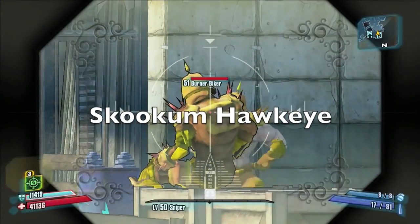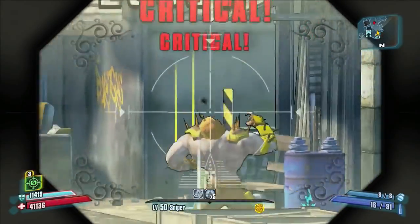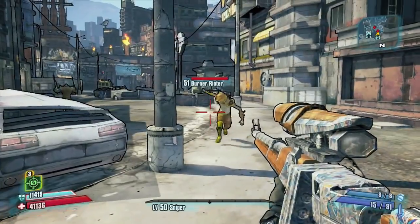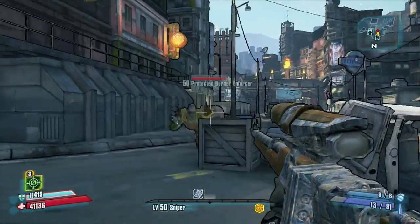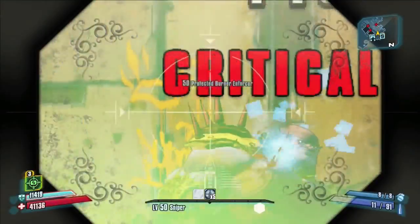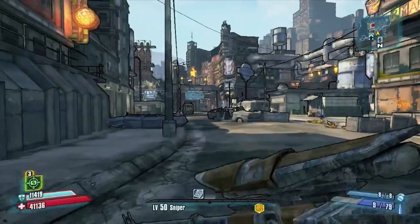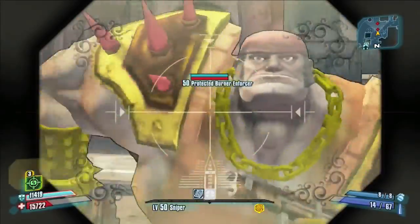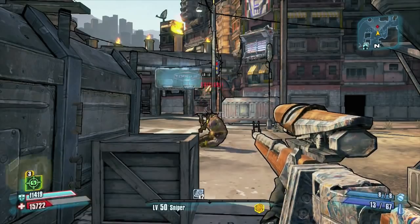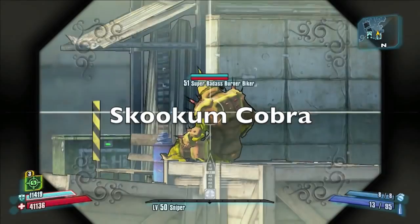To keep this video from pushing the 10-minute mark, I'll just give you the guns that performed the best in the beatdown, then we'll finish up by showing the best ones from Washburn Refinery. The Skookum Hawkeye performed far better in the field than it did on the firing range, absolutely dominating here. I was able to rush through the beatdown pretty quick, and my life was never in any danger despite having the bee shield on. A lot of the enemies were very easily dispatched with criticals, and the bikes at the end just absolutely had no chance whatsoever.